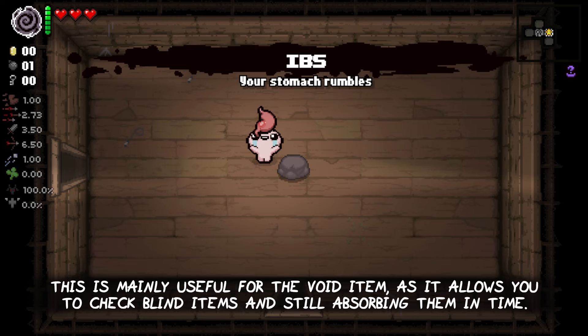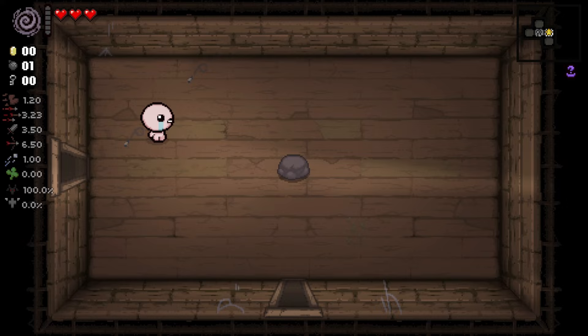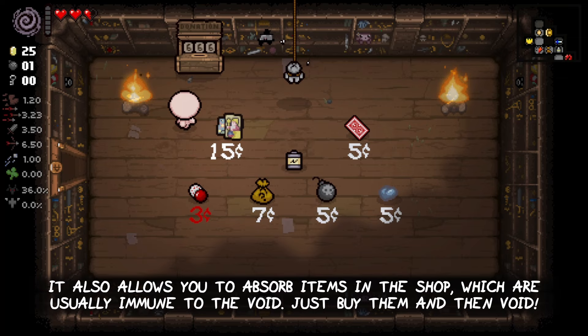This is mainly useful for the void item, as it allows you to check blind items and still be able to absorb them in time. It also allows you to absorb items in the shop, which are usually unaffected by the void. Just buy the item and then void it while you are holding it over your head.